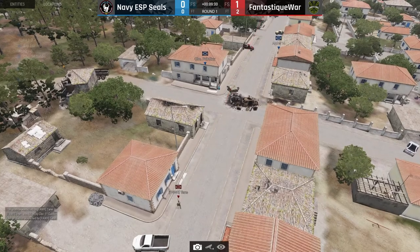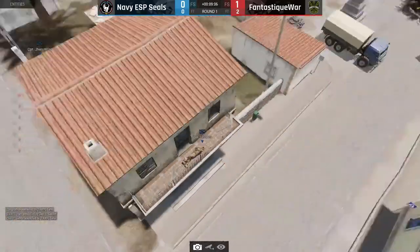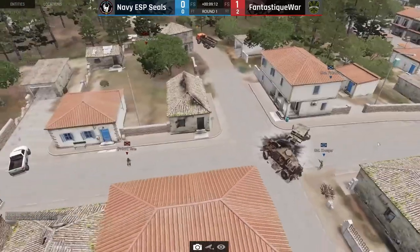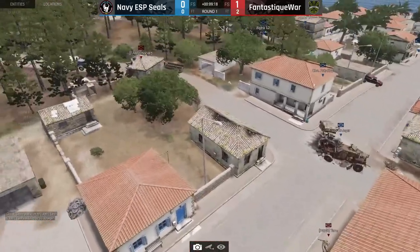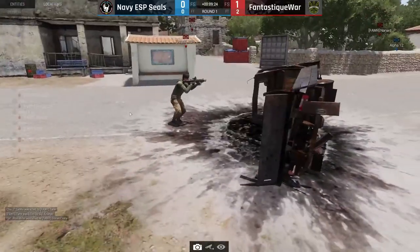A middle fight going on and I'm curious what rifle he used — I can't see that. Fantastic War got brainwashed by Carbiner using the 6.5, so you'll see a lot of AKs and 115s. I don't think there will be anybody using an SPAR — oh, there is Gator with the SPAR.